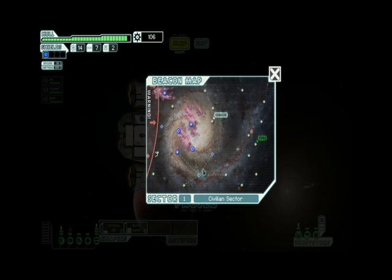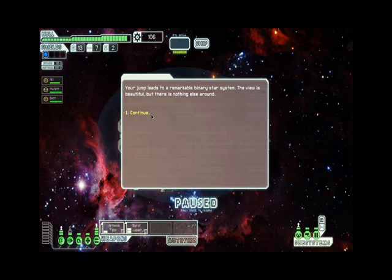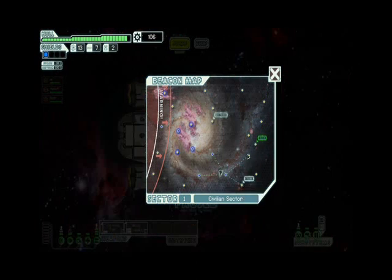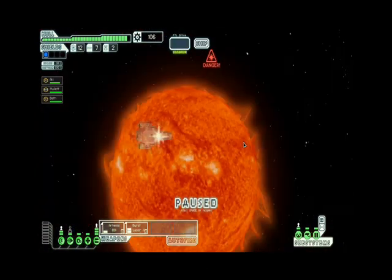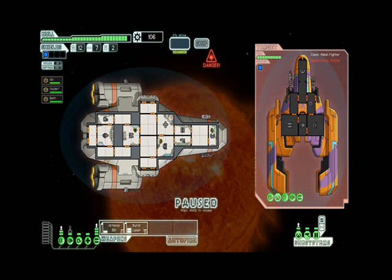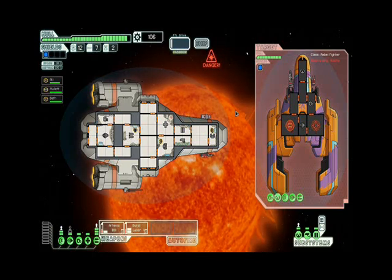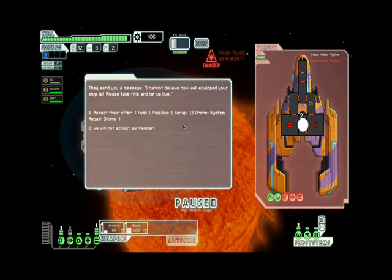The rebels are coming in. If that fleet crosses over anything, if I go into that sector, I will have to fight rebel ships and they are very tough — there's almost a 100% guarantee a rebel ship will be there. Oh, there's a store — we gotta bypass it, we'll run into one later. Oh no, a star and a rebel fighter! This might be the end of us. Let's do the protocol — charging weapons, fire! Oh no, a solar flare! They're surrendering and will give us fuel, a missile, some scraps, and a system repair drone.